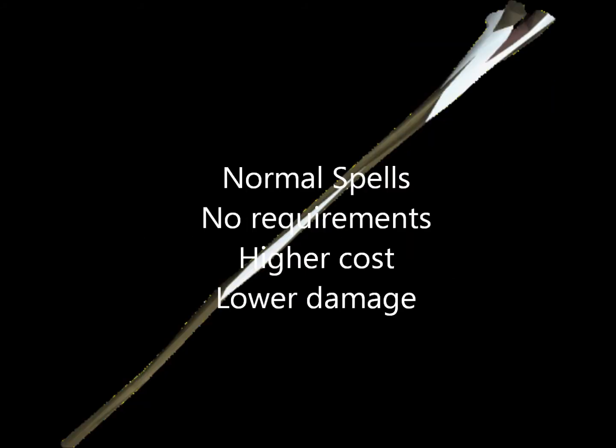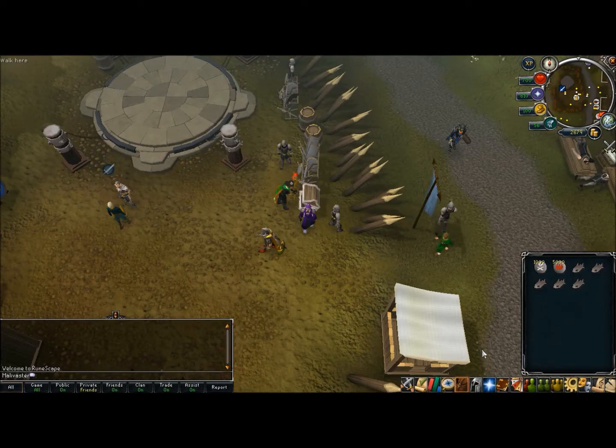In terms of normal spells, there's no requirements because there's such a large variety. However, there's probably a higher cost because you are using runes, and they also tend to do lower damage than the polypore spell. The background image there is an air mind spike, which is a good staff to use when training.